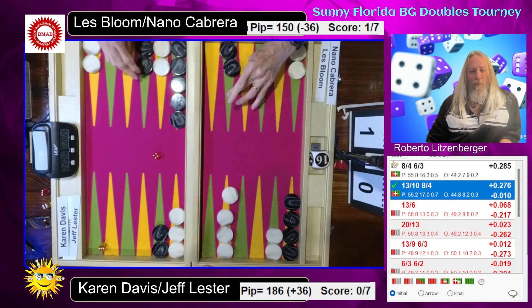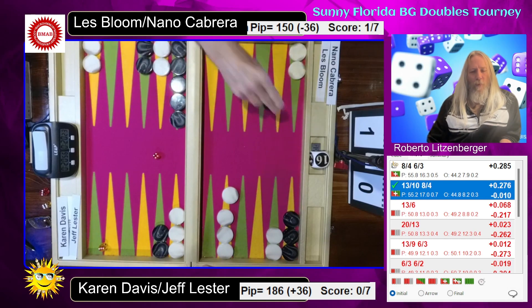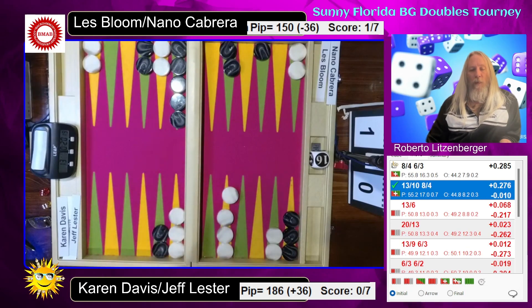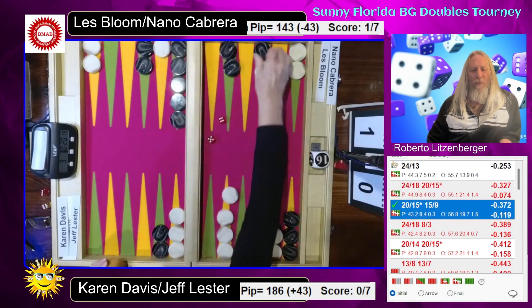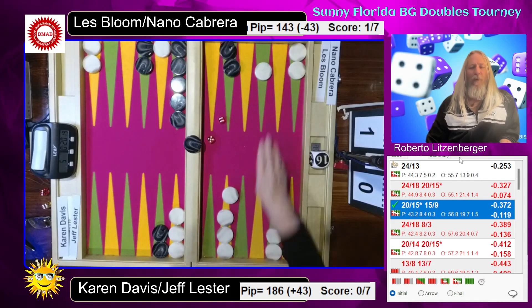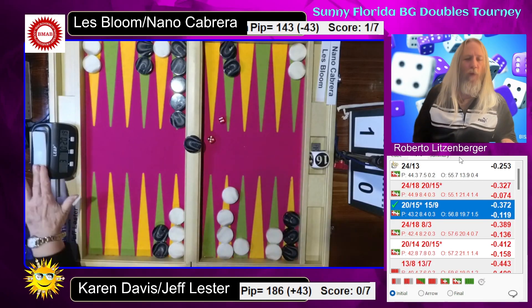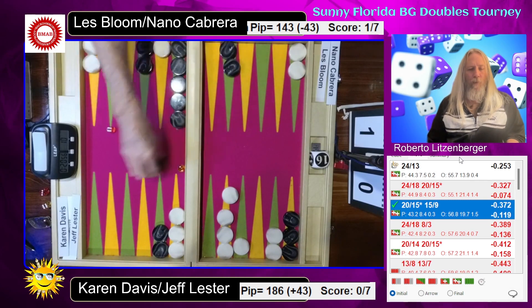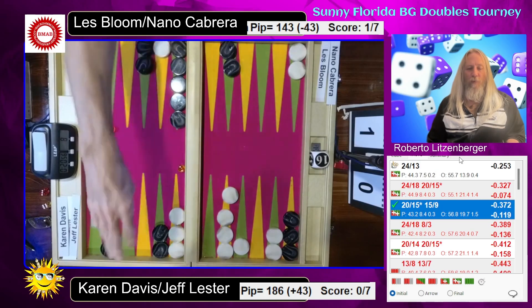I don't like that stripped mid so early, especially since white is behind. But white really wants to get the checkers on the eighth point moving here — get them moving, get some timing, and there it is. Repopulate the mid. The hit — not a big fan of the hit. I would keep the mutual holding game and keep running. I wouldn't want to get caught in an eighth point game here. 2-6, this is awkward. Just another checker down.